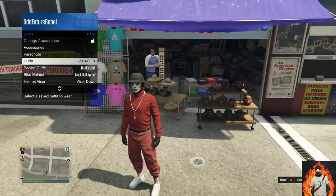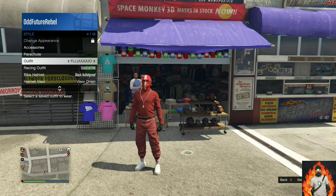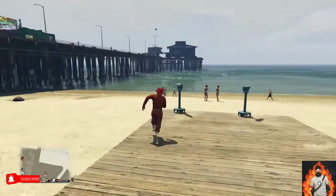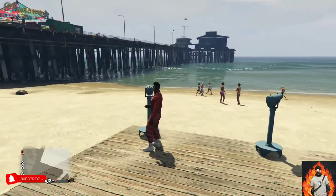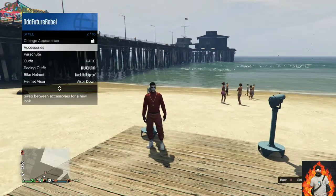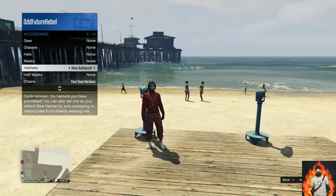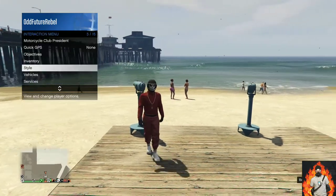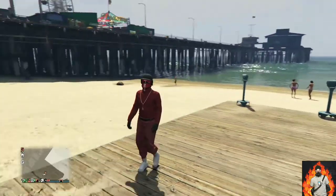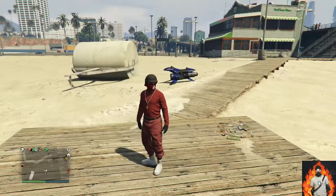Make your way over to the closest telescope so we can do the telescope glitch. Run past the telescope while pushing right on the d-pad and pull away from the telescope — your mask should disappear. Open up your interaction menu, go over to style, then accessories, and cycle through the helmets till you find the black bulletproof helmet. Back out from the interaction menu and walk away from the telescope. You should now have this cool red, black, and white tryhard outfit.